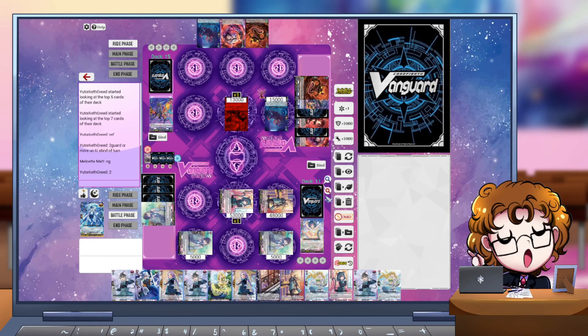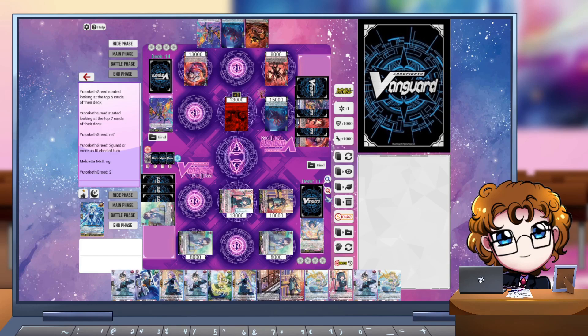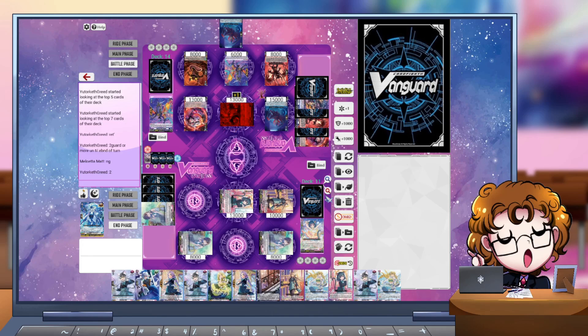We start drive checks - first one being another persona ride, which pretty much locks in that we're killing them next turn. The front column is really good for extra rear guard pressure. We swing in with the 48k column forcing out a perfect guard. I choose not to bounce again since I've got an Eknower in hand and I'm not worried if he retires it, but I do bounce the other Grade 2 back to hand to keep filtering going every turn. Going into the opponent's turn, we've got more than enough shield to survive what could be his big push turn.